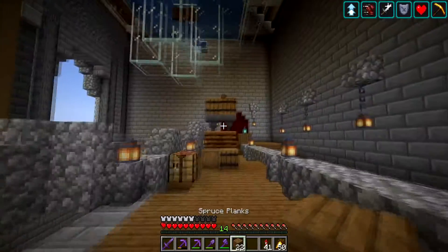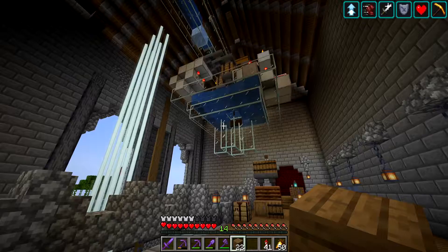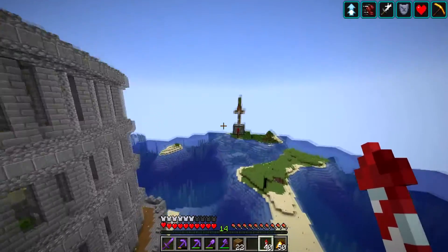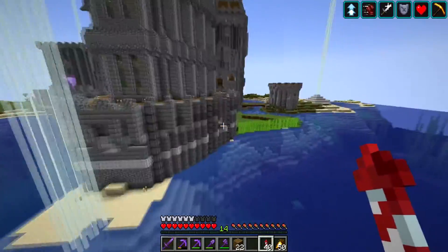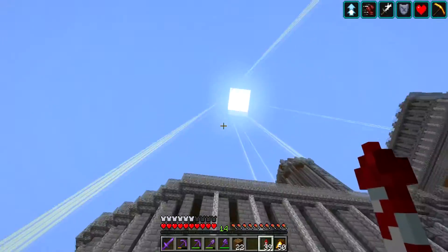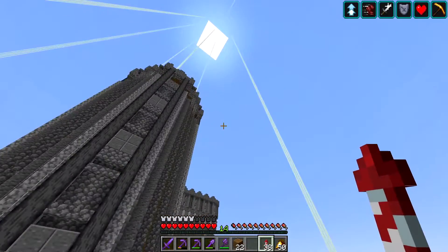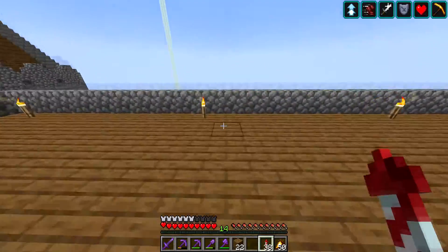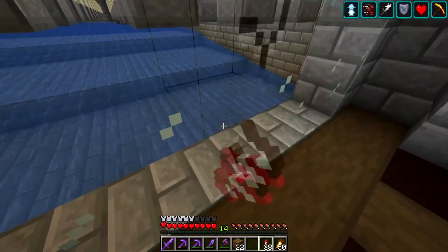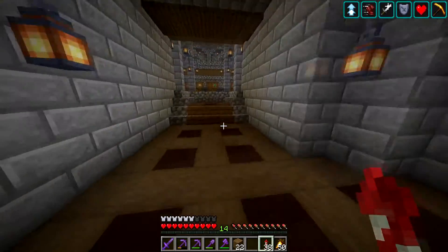I need to seal that up. The shulker box loader for the deep slate is done. Finally, after all that prep, I also had to install a new beacon. My beacon buff actually ends right about here — I'm never inside the cactus farm at that point. It's like right there is where it ends, so I'm never in a position where you'd have interacted with that before until now.